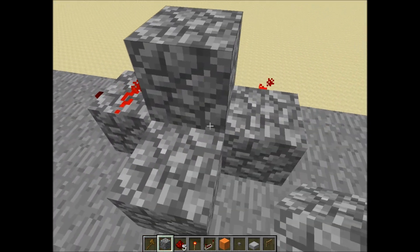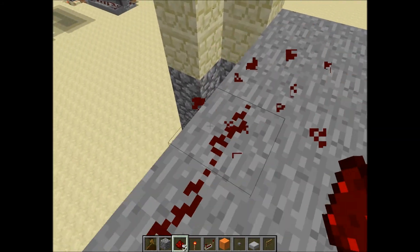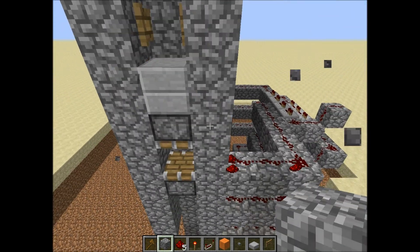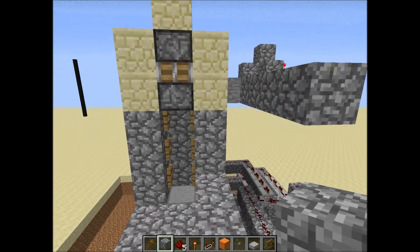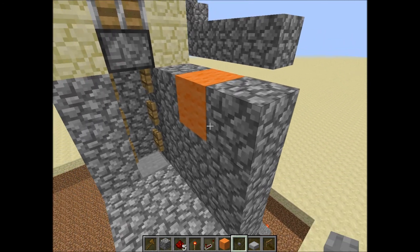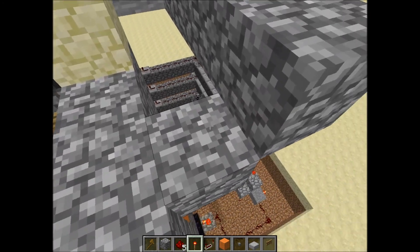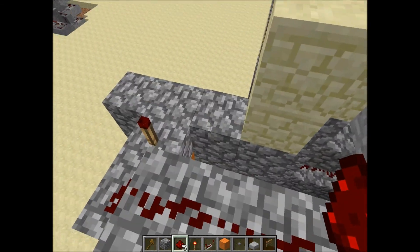Put a piece here and a piece here or else it will glitch out. I'm not sure why — you can build quick pulsars any way you want, but that's the only way I know how for this version. We're in 1.1.1. Now build your little button and place a torch there and another torch here, then just connect it up.